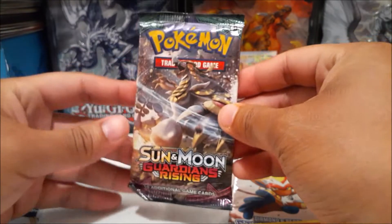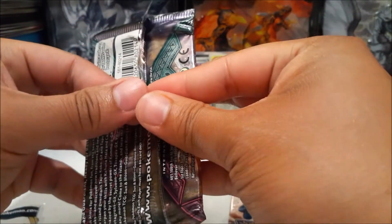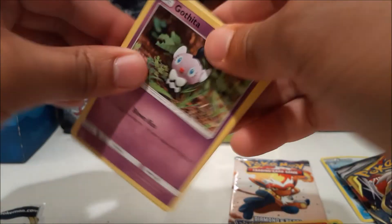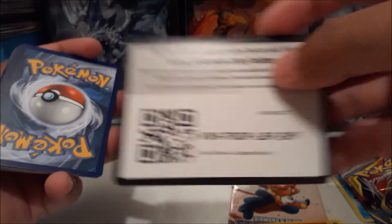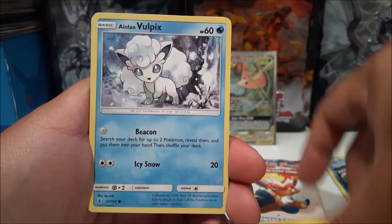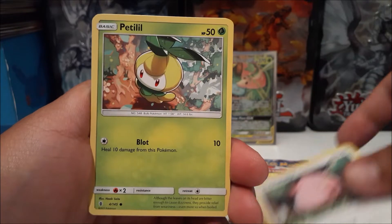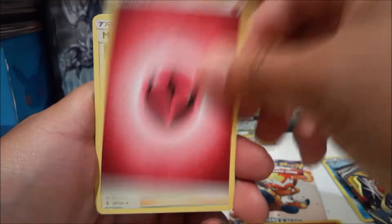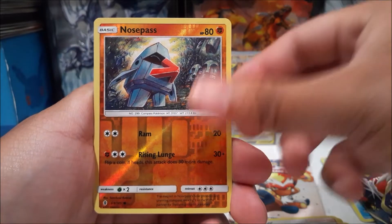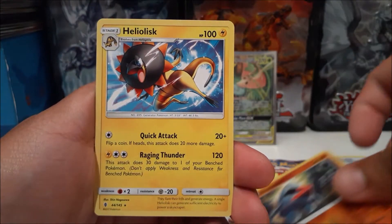Going back to Guardians Rising, then we'll open the vintage pack. Let's see what we get — we already got a lot of cool ultra rares. We got Pattycake, fair energy, Mawile, Sudowoodo, Hoopa, Nosepass, a reverse, and a Heliolisk.